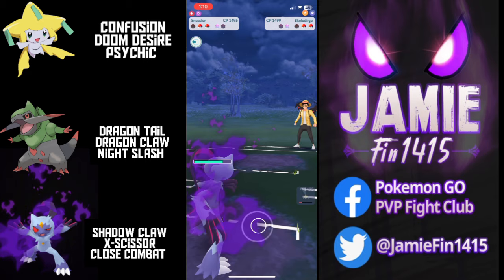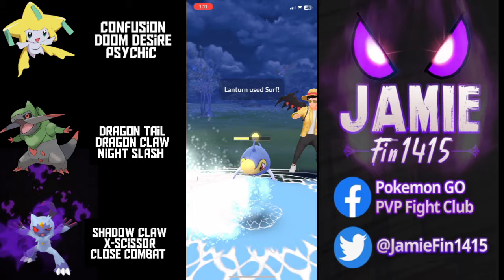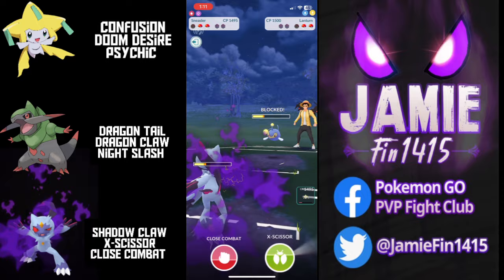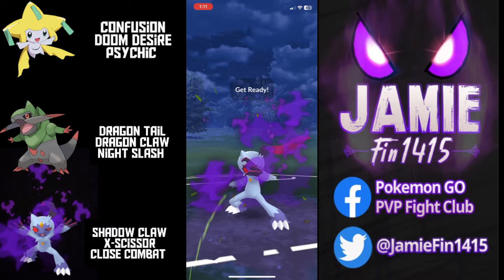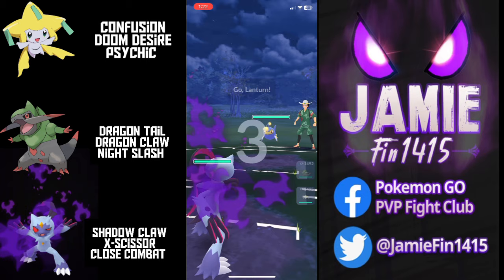Ty looks for the one-shield with Shadow Claw, farms all the way down, and Sneasler now has a very nice running start. Back out comes Lanturn. Ty continues to farm up, forcing Ty to use his final protect shield — shadow Sneasler cannot tank a hit for anything. Ty unleashes the X-Scissor, goes for an undercharge in case the opponent opts not to shield. However they do shield, so Ty takes the initiative knocking out Lanturn with X-Scissor. The opponent's final Pokemon is an unshielded Tangrowth, and shadow Sneasler claims another victim.